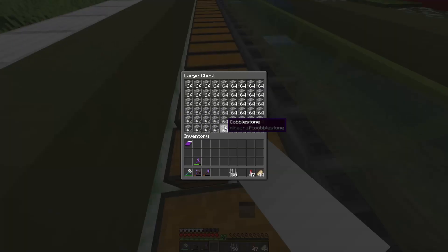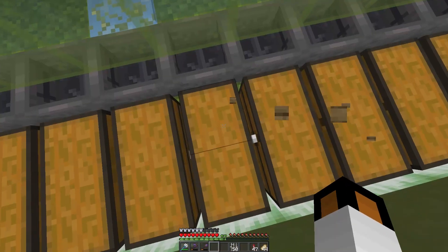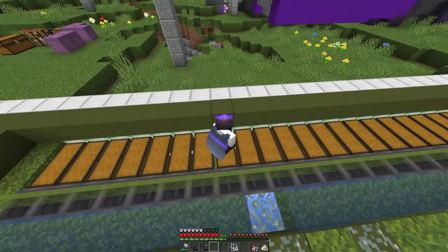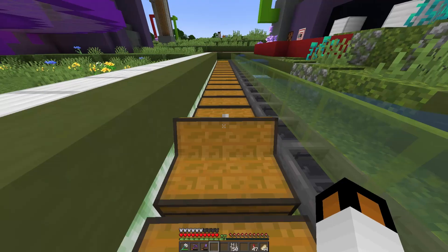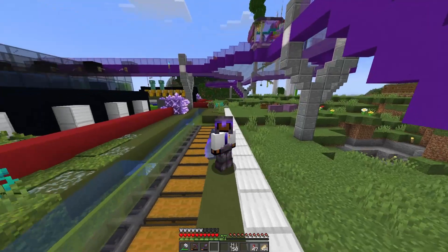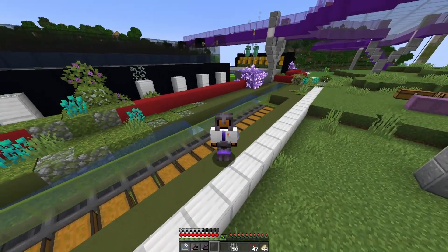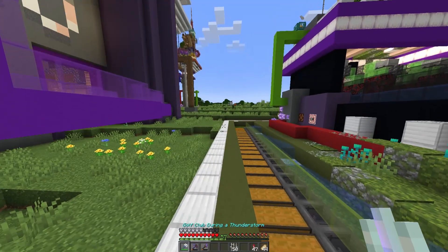If you're wondering why a distinguished science man like me would need this much cobble, it's actually mostly for redstone components. However, one of my favorite blocks in the game is actually mossy cobble, and it goes really well with our theme here at the Science Plaza. We built a moss farm two episodes ago, so just combine those and now we've got mossy cobble, which is a great sustainability option because terraforming can be a bit of a chore.